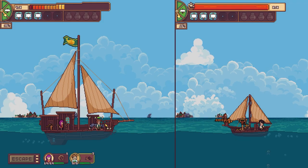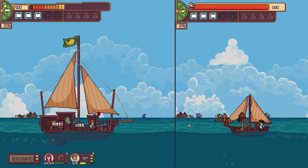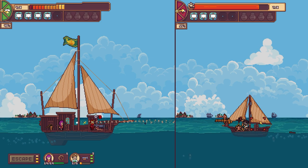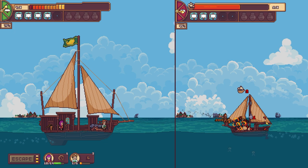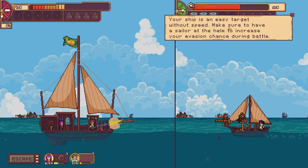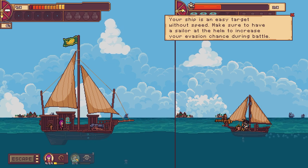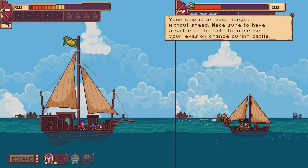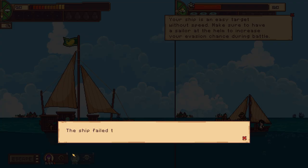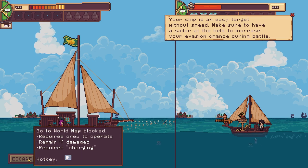Get to the cannon — shoot it! Come on! Yes! Off — lovely! Oh okay, maybe we can take him down. Go go! 'Your ship is an easy target without speed — make sure you have a sail at the helm to increase your evasion chances during battle.' Byron is gone — no, what was his name? He's dead. The cannon's down! Run! Escape ship — the helmsman is preparing for departure. Oh dear lord.